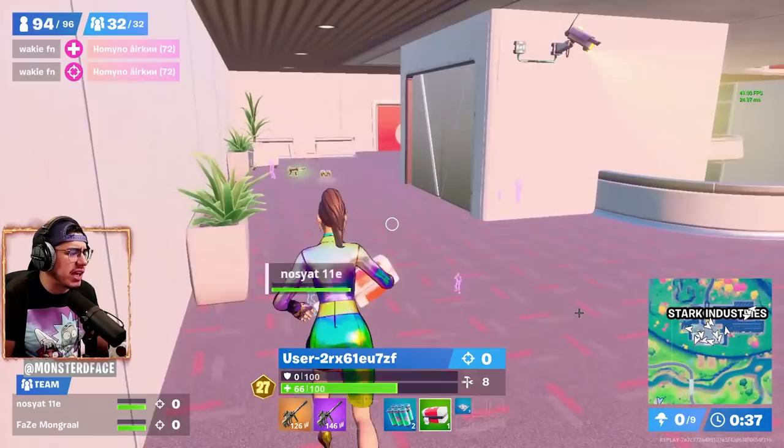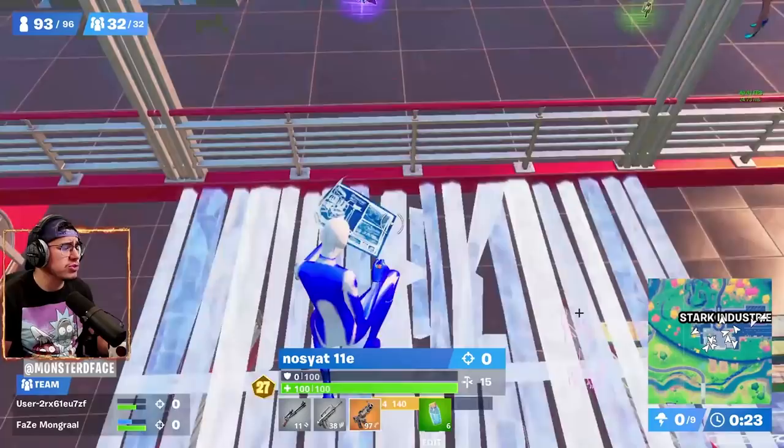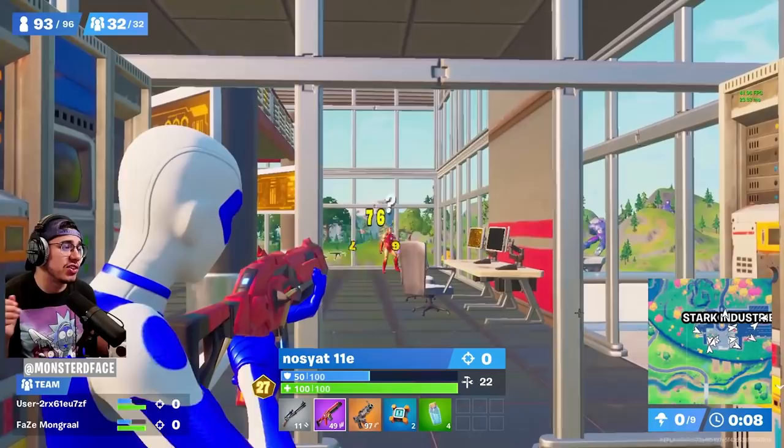Storm tags are going out left and right. Metro grabs the AR, looks out to the outskirts, and tries to find some tags. Stark Industries is a very powerful location. I still don't know where all the chests are because I don't land here very often, but I was landing here yesterday. Iron Man is here — you know this guy's a savage, you've got to be careful.